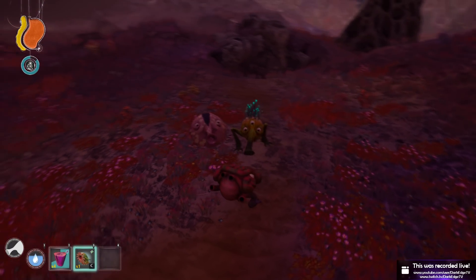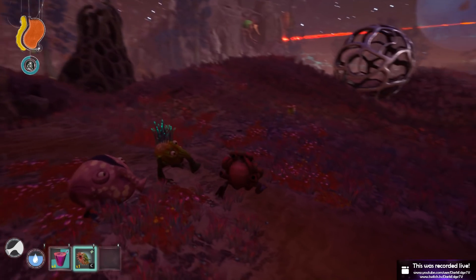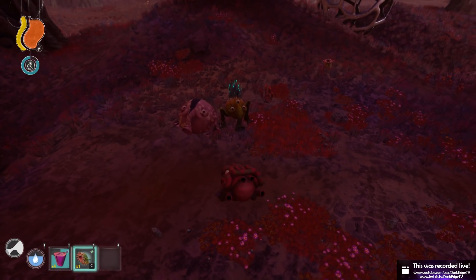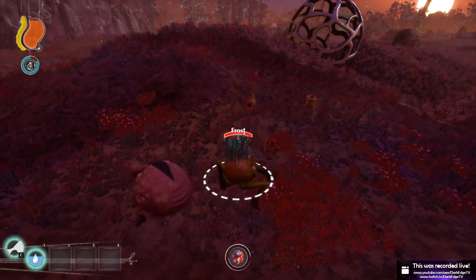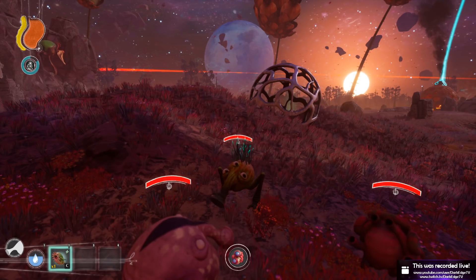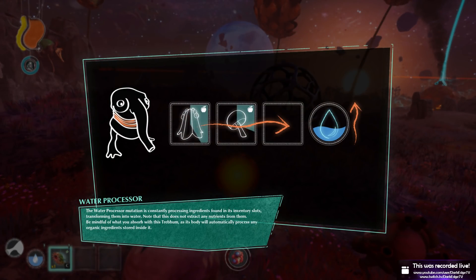I have a freaky bug thing. I like Annie as she is, so I'm gonna give it to — I need a fourth one, man. I don't want to change Frost, actually — I might be able to get away with giving Frost a new thing. Frost mate, you have it — take my regurgitated worm. Oh, I got two of them! Water processor — the water processor mutation constantly processes ingredients found in inventory slots, transforming them into water. Note that this does not extract any nutrients from them.